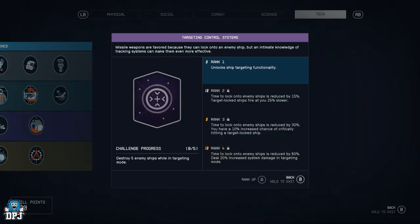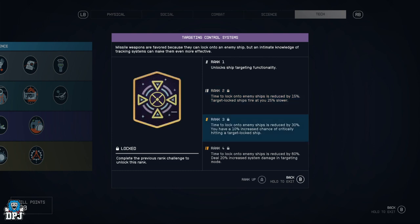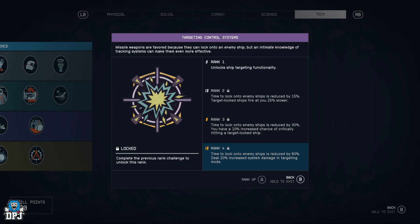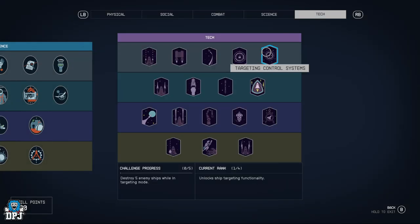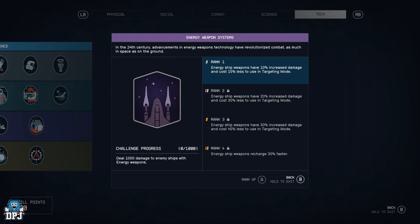Targeting Control Systems — unlocks the ship's targeting functionality. Time to lock on is reduced by 15%, target-locked ships fire at you 25% slower, time to lock on is reduced by 30% with a 10% increased chance of critically hitting, and at rank 4 time to lock on is reduced by 60% and you deal 20% increased system damage in targeting mode. Great for dogfighting.